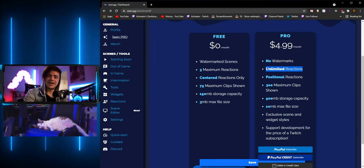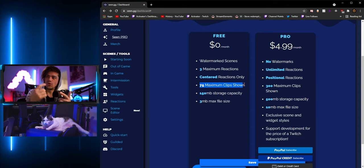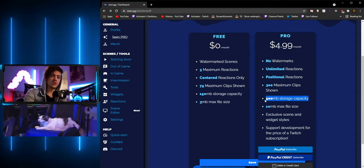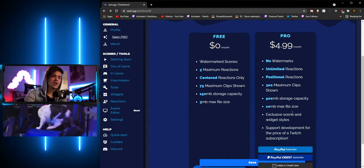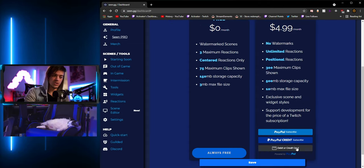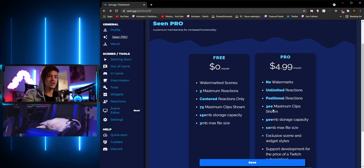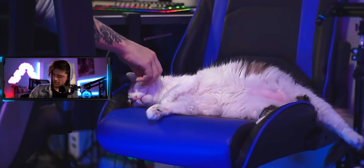This is all free by the way, no charge to use. But if you want the pro version it's $4.99 a month — basically the price of a Twitch sub. With pro you get no watermarks, unlimited voice reactions, up to 300 clips cycling instead of 75, 10 MB file upload size instead of 3 MB, and exclusive scene and widget styles. I'd personally recommend pro mainly for the clip limit increase and no watermarks.